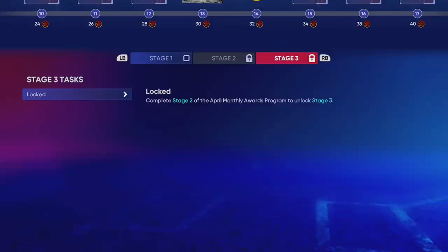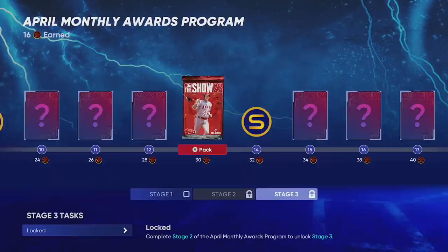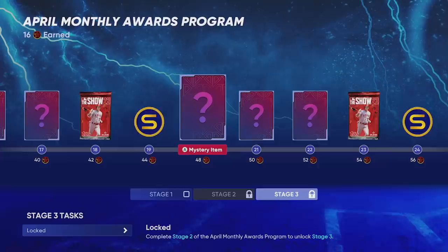The monthly program is going to run all through April — they'll update it once a week, and at the end of the month we're going to find out who the real-life baseball player is selected as Player of the Month. If you've done everything they've put in the game starting today until the end of the April program, when we get that lightning player you'll be able to grab them that day. Make sure you come on and do these moments and get these cards unlocked.